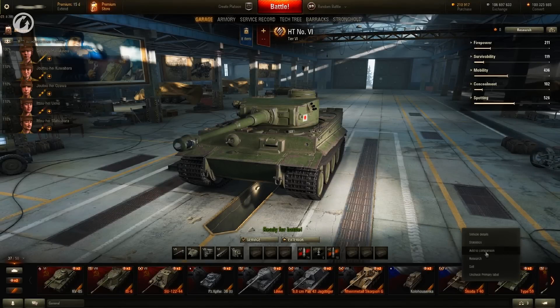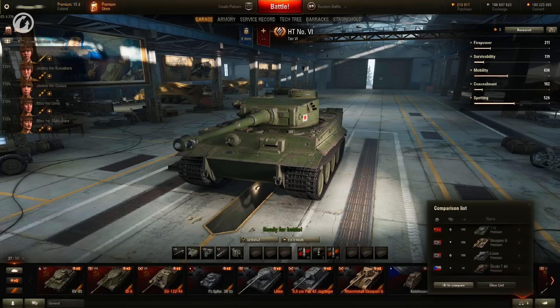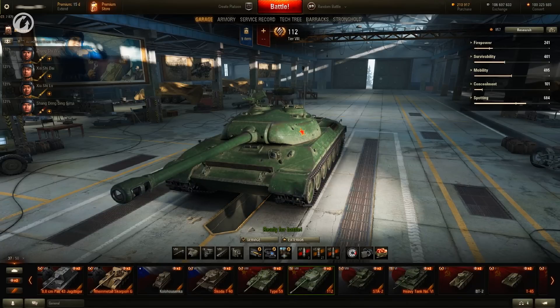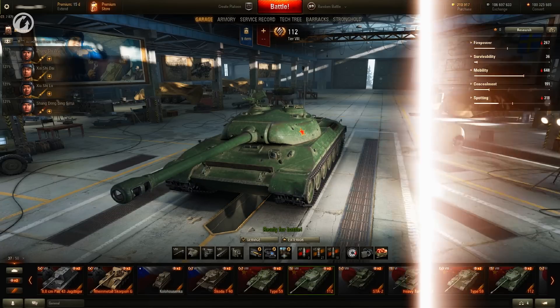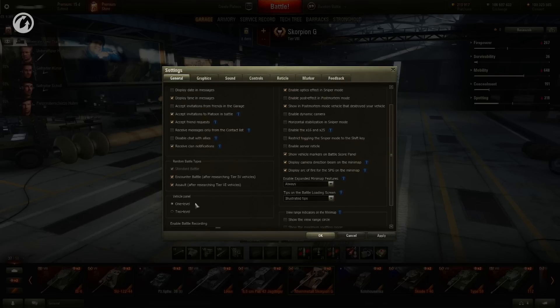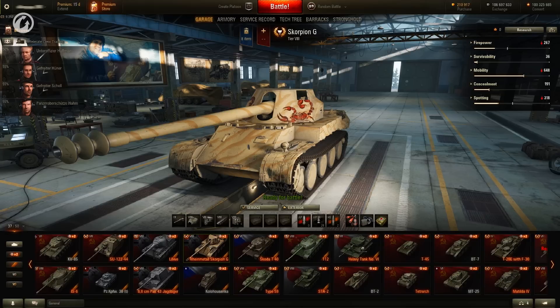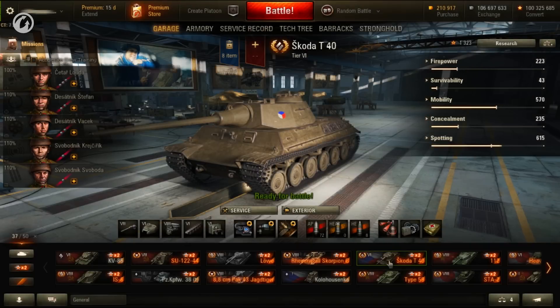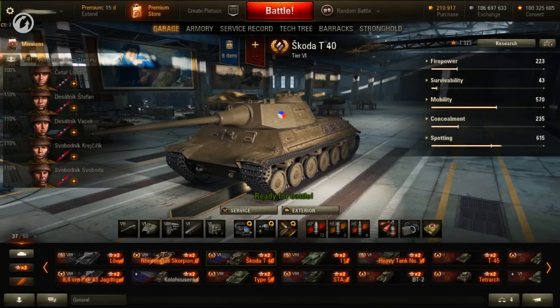The in-game interface continues to improve, with developers adding the most popular features from game mods to the client. Players can now compare vehicles in the Garage by different characteristics, specifying crew major qualification experience and installing modules on the vehicle. This makes it more convenient to choose new vehicles and improve ones already purchased. More settings are now available for the vehicle selector — players can choose from three variants: a standard selector, one with two rows, and a minimized two-row carousel. This makes it easier to find the required vehicle for those with a large range of tanks in their Garage.